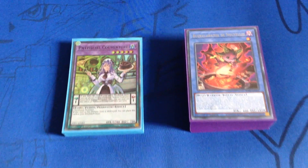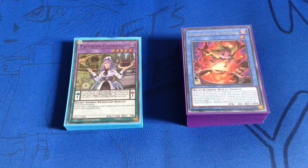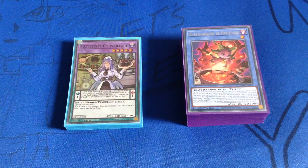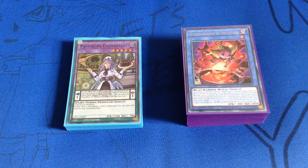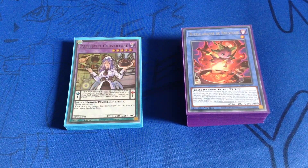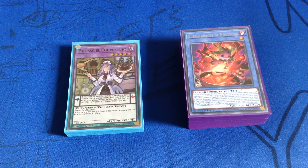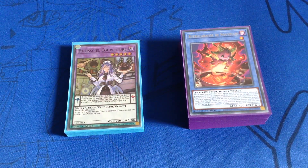Hey YugiTube, Darkritician84 here and this is my Nouvels deck profile. Now keep in mind it's still not how I want it yet. It's not exactly how I've built it on Edo Pro. I don't have any copies of the Restaurant Field spell and I've only got one copy of Today's Menu, so I'm having to basically make do without those for the time being. I did make some changes after last night's game with Matt and Alison Welch to try and make it a bit better.